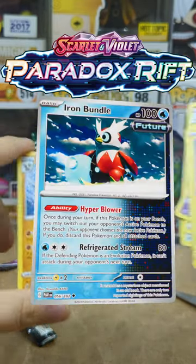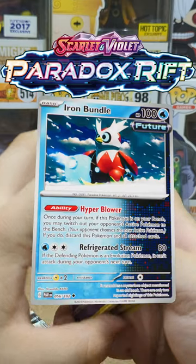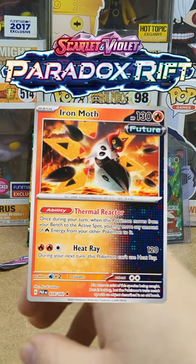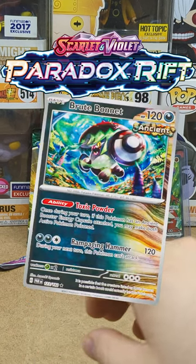Next up we got this future Iron Bundle in a snowy biome — it looks pretty cool. Next up is this Iron Moth, one of the two cards that got leaked for him.